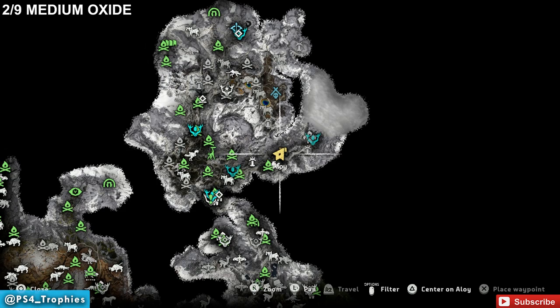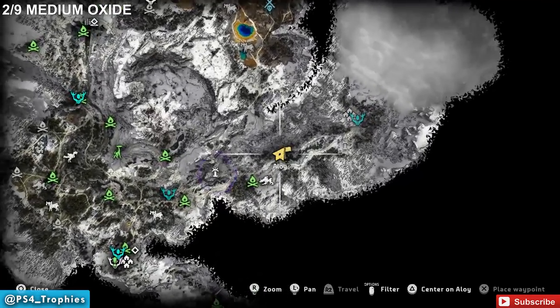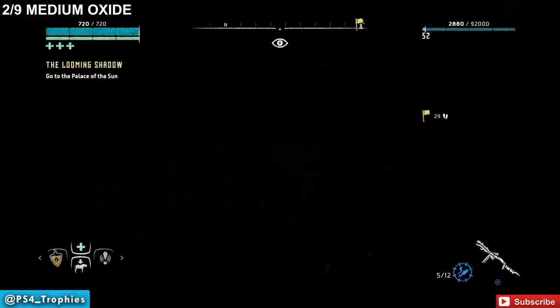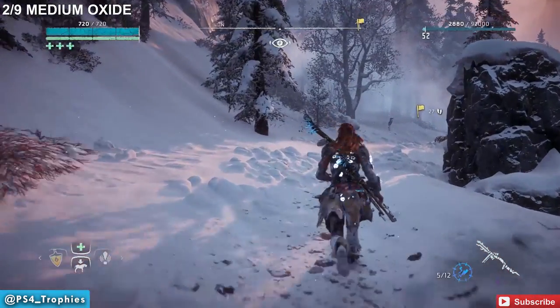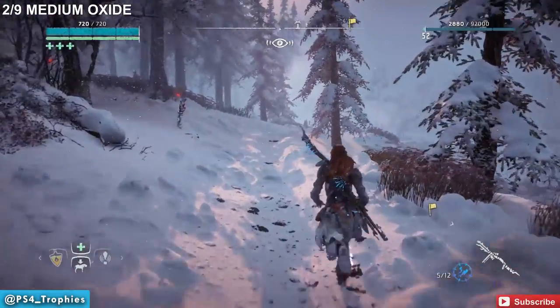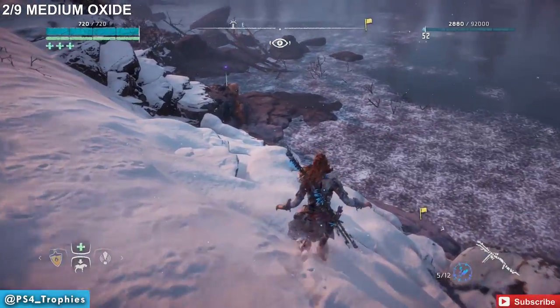The second pigment is Medium Oxide. We're going to find that just east of Song's Edge, not far from the campfire. You'll see a long lake there, so go towards that lake and travel along the path on the left side of it. Where the path meets the water is where we're going to find the pigment — you'll need to drop down here.